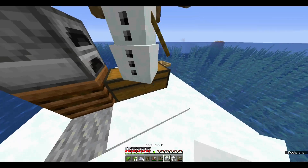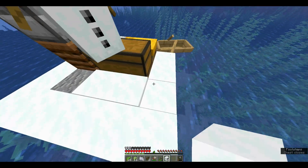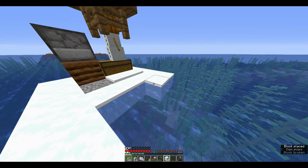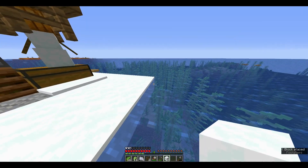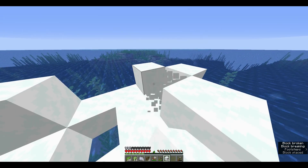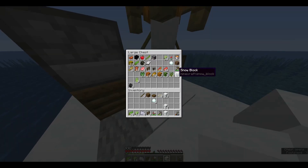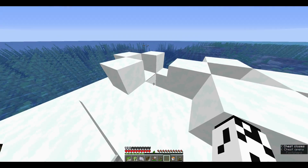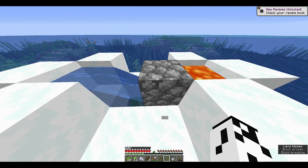I've gathered a few stacks of snow blocks and we ran out of cobblestone. But that's nothing to worry about because I grabbed a lava bucket. I'm going to build a simple cobblestone generator. To build one, you just need a little pocket for the water, a pocket for the lava, block off the lava, put the water in there — and now that is a cobblestone farm.